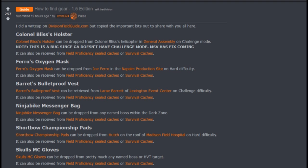When it comes to Pharaoh's oxygen mask, you can get it from Joe Pharaoh in the Napalm Production site on hard difficulty. You can also get it from Field Proficiency Sealed Caches or Survival Caches. When it comes to Barrett's bulletproof vest, you can get that from Leray Barrett at the Lexington Event Center on challenging difficulty. Just like the other named gear, you can also get it from Field Proficiency Sealed Caches or Survival Caches.